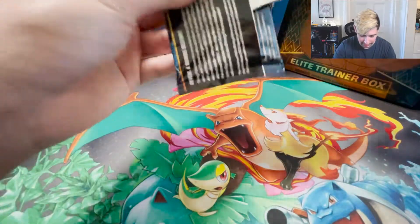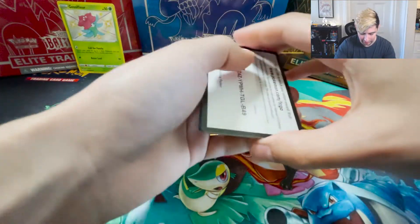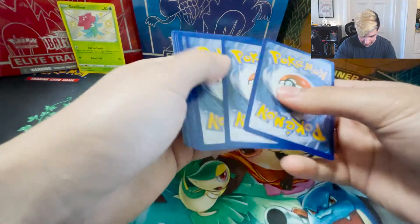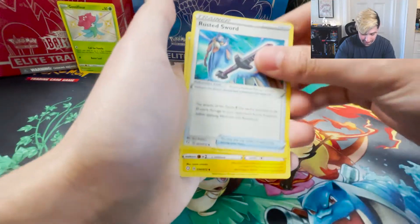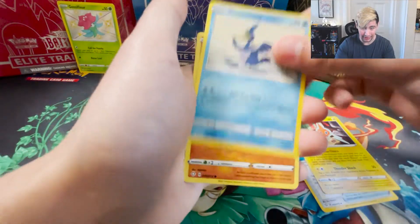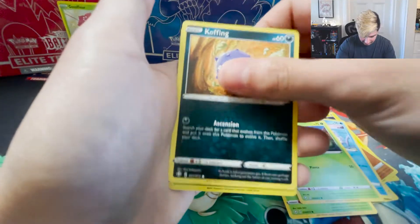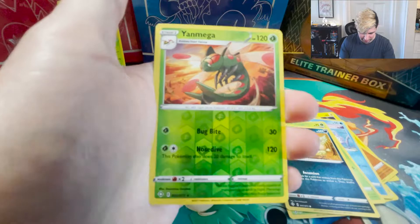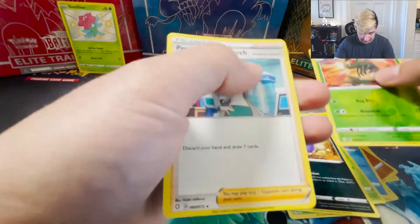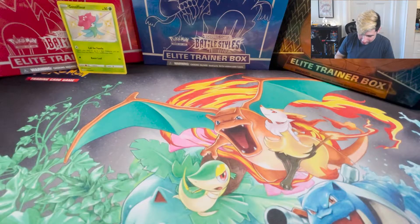Shining Fates has probably been my favorite set in the Sword and Shield era right now. Vivid Voltage is pretty up there, but I really like Shining Fates because of the shiny vault. We got Rusted Sword, Rotom, Cramorant, Trapinch, Snom, Glossifleur, Cacnea, Koffing, Yamega - super cool Pokemon, turned from cute Yanma into this cool dragonfly-looking thing. And the rare is Professor's Research. Not a fan - it's a waste of a rare.